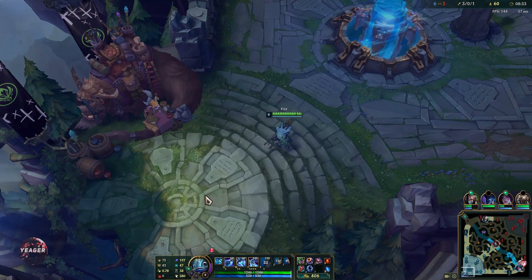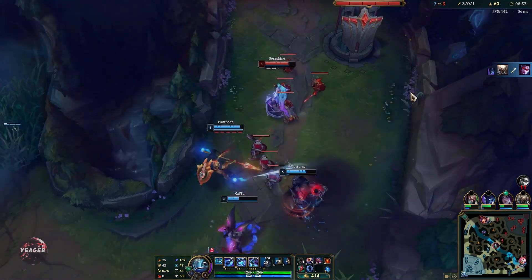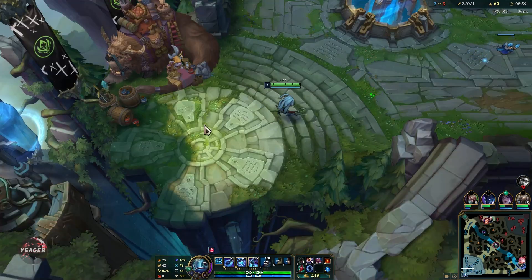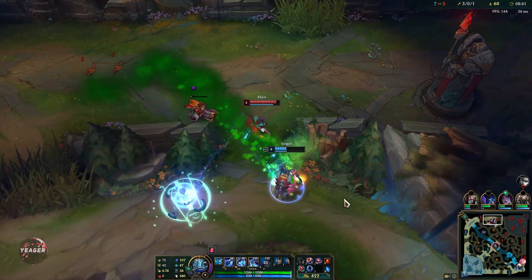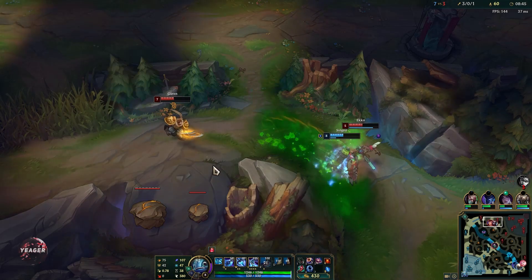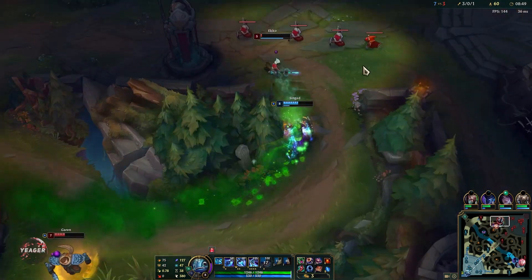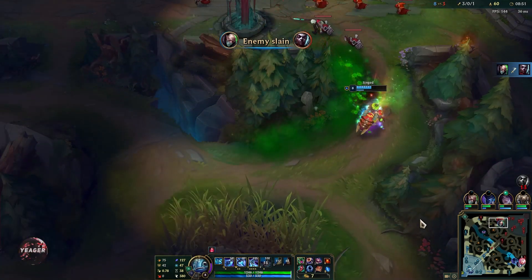We are going for Zhonya's Hourglass first. This is very key on Fizz because the moment you have Zhonya's, you can dive people under the tower, use everything, and then use the hourglass to stall. It basically allows you to play much more aggressively, and that is key on assassins.